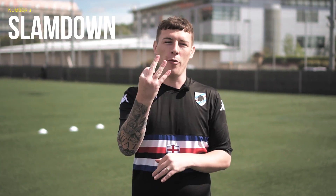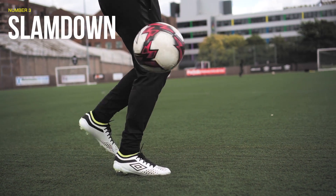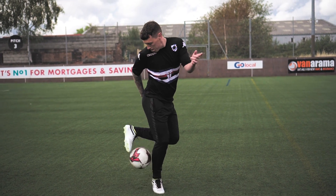You've done the Ronaldinho flick, now in at number three, we've got the slam-down. The slam-down is where you catch the ball between your ankles, and from there you want to roll the ball around your weak leg with your strong foot. You want to flick it up into the air behind yourself, and then slam your foot down, bringing the ball back up into the air.